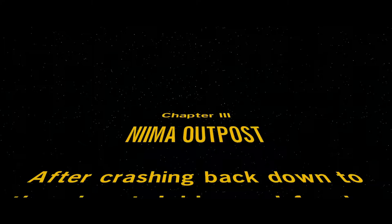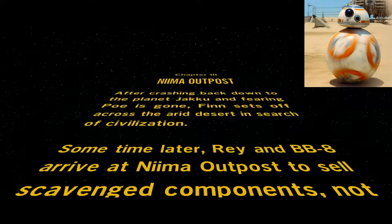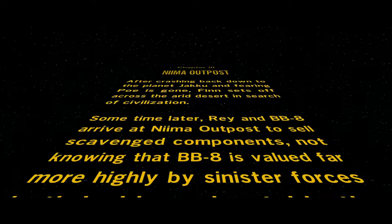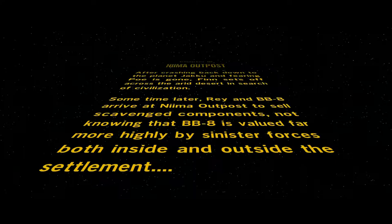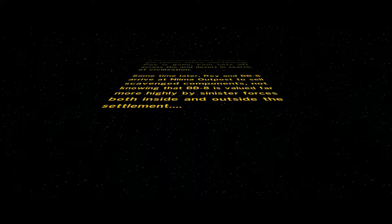So let's continue the story. I believe because that was Nima Outpost in the background, we will be doing chapter 3 - Nima Outpost. That's the name of the demo level. After crashing back down to the planet Jakku and fearing Poe is gone, Finn sets off across the arid desert in search of civilization. Some time later, Rey and BB-8 arrive at Nima Outpost to sell scavenged components, not knowing that BB-8 is valued far more highly by sinister forces, both inside and outside the settlement.